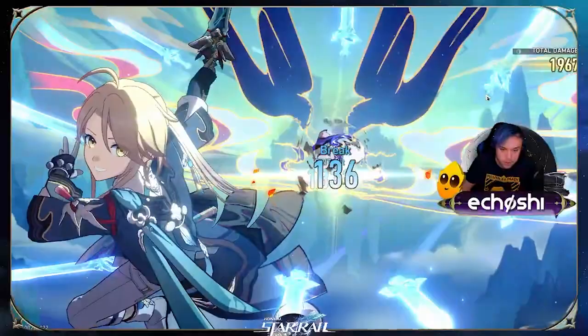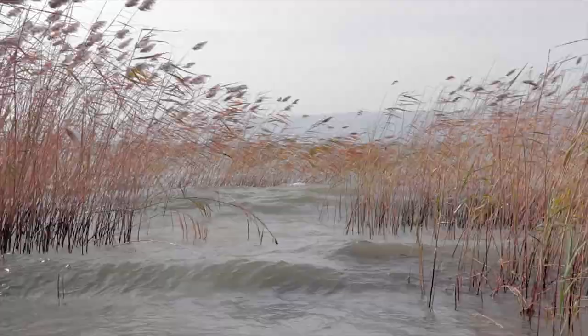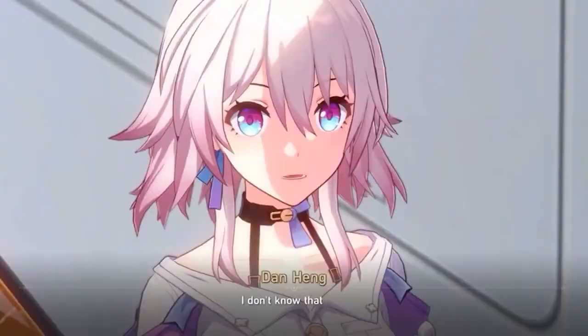Dan Heng is a 4-star character you receive shortly after you choose your Trailblazer. His strengths lie in his ability to function as a main damage dealer and put out strong elemental wind damage, with the ability to slow enemies. His other strength lies in his ability to make you feel scolded with a strong side eye.